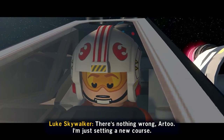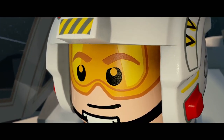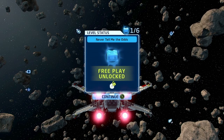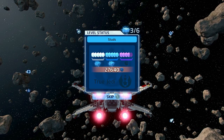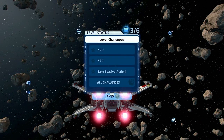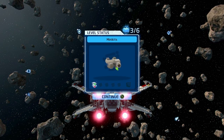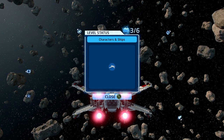There's nothing wrong, R2 — just setting a new course. We're going to the Dagobah system. Level status — 'Never Tell Me the Odds' level complete, free play unlocked. Let's go! We did not get the ranking today, but I'm curious how close we came — oh my goodness, we came close. How many challenges? Just one — take evasive action. Minikits — we got one. We also unlocked the Falcon, obviously.